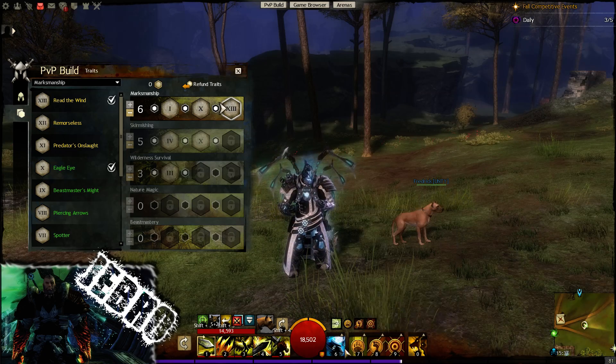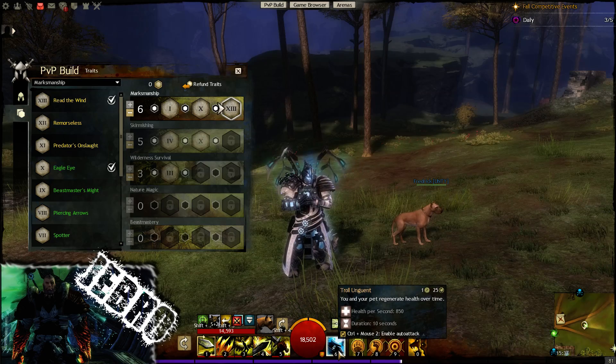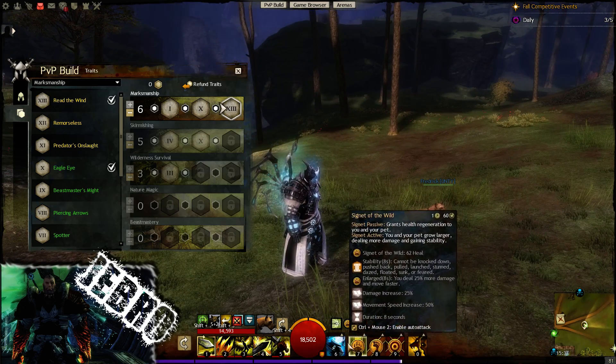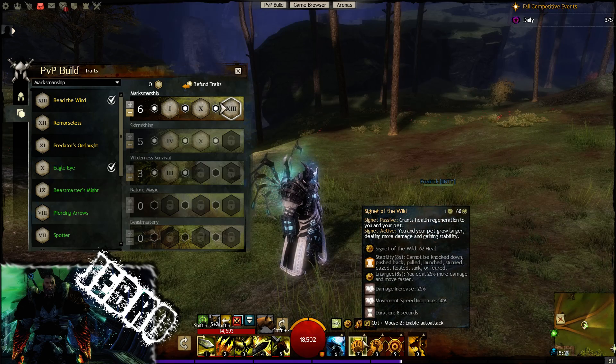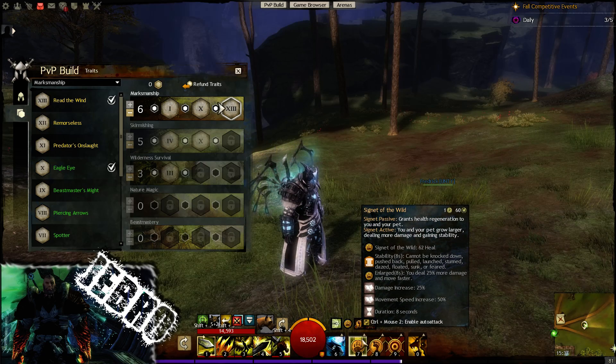So you don't have to stand on the point. It doesn't have any condition removal, of course, which is a downside. So you could play with condition removal — you could play with Healing Spring; it's really up to you. You have a Signet of the Wild, so it grants health regeneration to you and your pet — very good, of course.